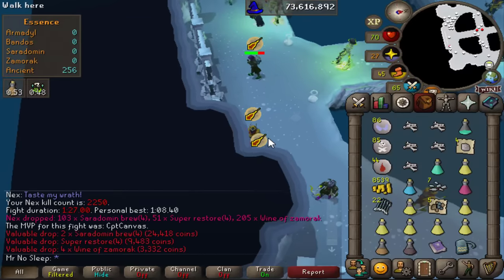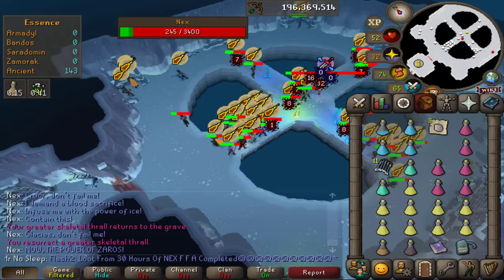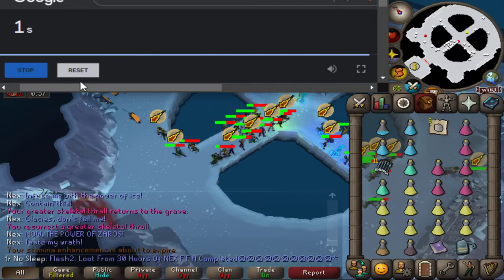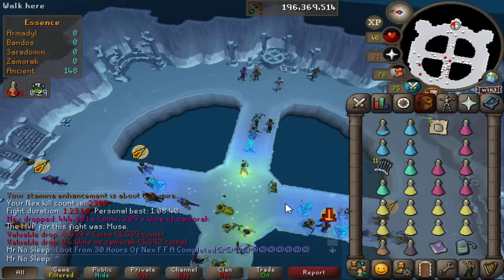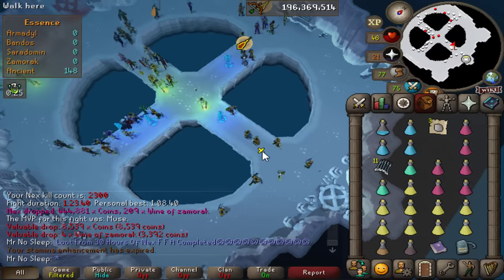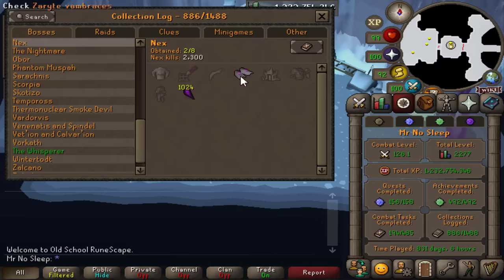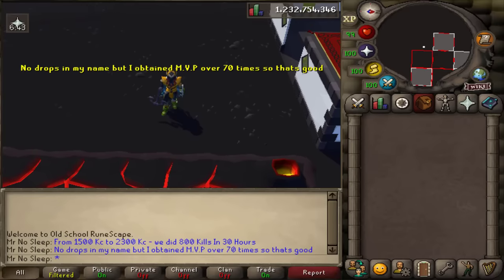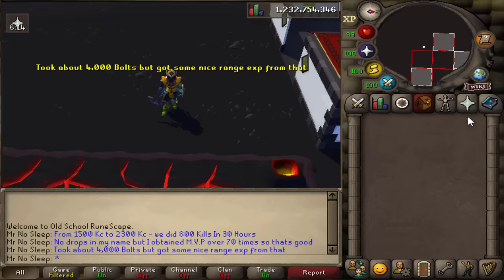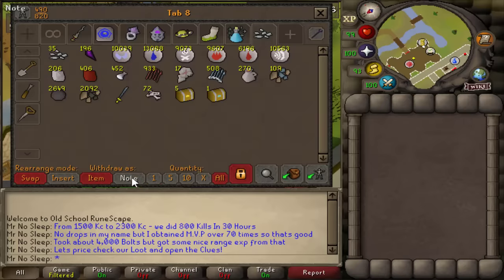It's a new year and another opportunity to get the inferno cape - I look forward to that challenge sometime this year. Ladies and gentlemen, loot from 30 hours of Nex free-for-all has been completed. We did 800 kills exactly in 30 hours, and a big thank you to everyone who massed with me in world 505. Unfortunately no drop this time - it is what it is, no complaints. I received MVP over 70 times, took about 4,000 bolts to complete this, and we're closer to 200 mil range XP now.